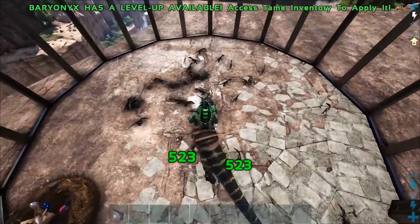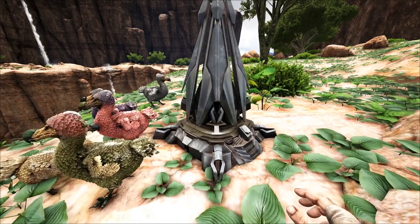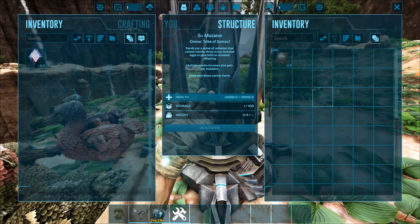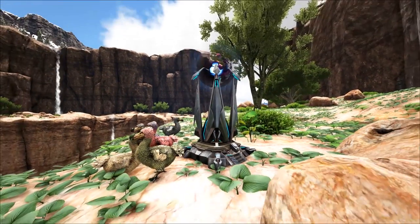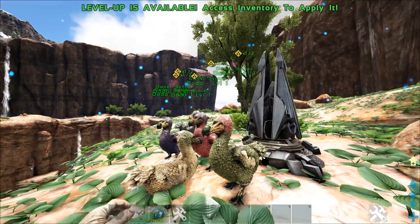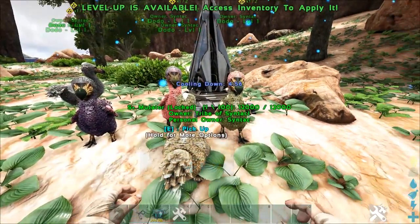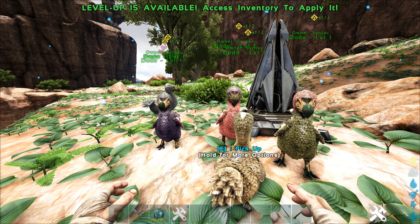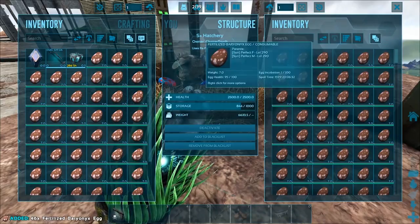I should also mention that there is an item in S+ that can actually force mutations — it's called the S+ Mutator. You essentially give it about 10 element to power it and it gives a pulse that makes mutations happen on creatures that are breeding. I personally don't really like using it because I find it to be quite cheaty, but if you want to mess around with mutations and have access to S+, go ahead.